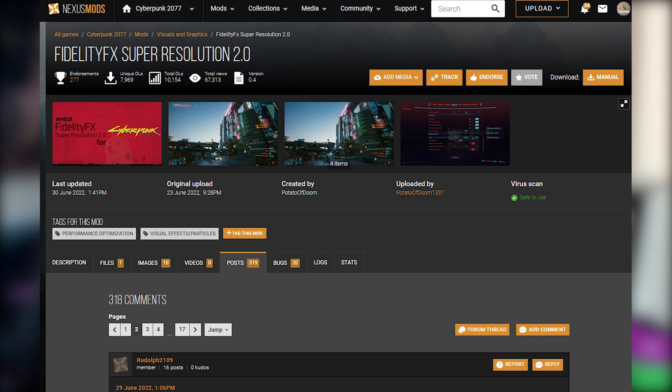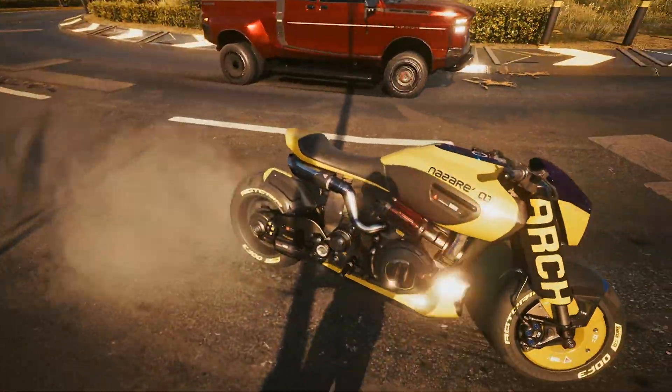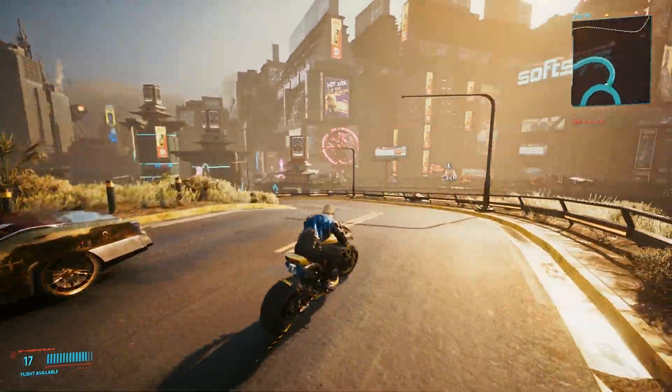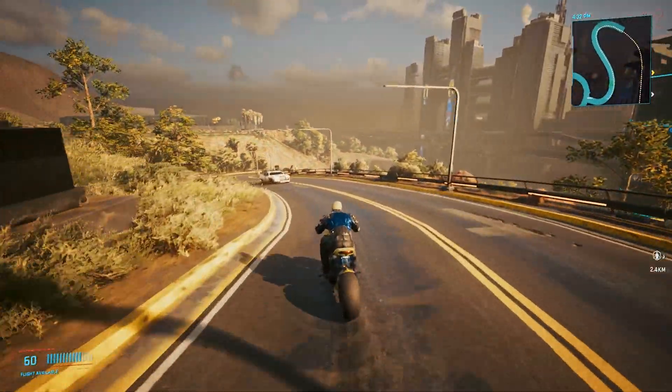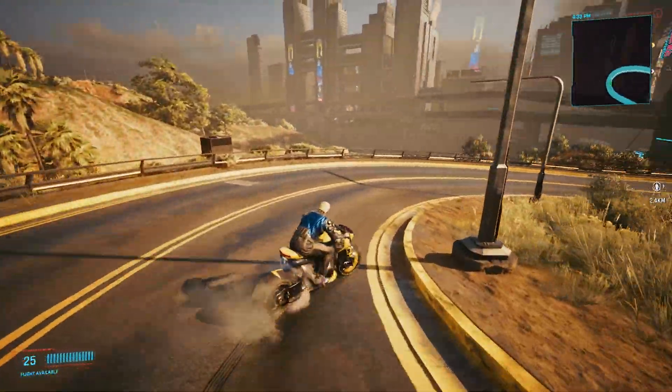Today I'm going to be presenting FSR 2.0 mod, which adds FSR 2.0 into Cyberpunk 2077. FSR is a rendering technology from AMD — the full name is AMD FidelityFX Super Resolution. This is AMD's competition for Nvidia's DLSS, another rendering technique that boosts framerates and enables high-quality resolution gaming, meaning you can run the game on higher settings without your framerate going all over the place.